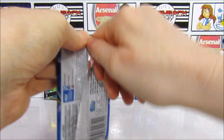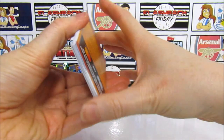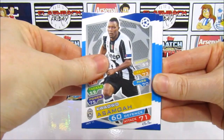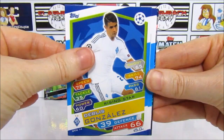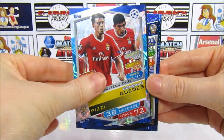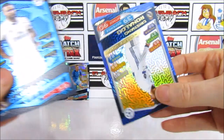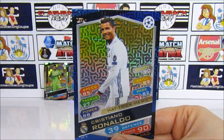They're really hard to open. We have Asamoah, then Arias, Oxlade-Chamberlain, Granales, Samaras, Reus, then a midfield duo of Pizzi and Guedes. And we do have a Winner's Card — the Carvajal one — and then we end things with a Hat-Trick Hero Ronaldo! One in 20 packs. That design is actually crazy. A great way to end!